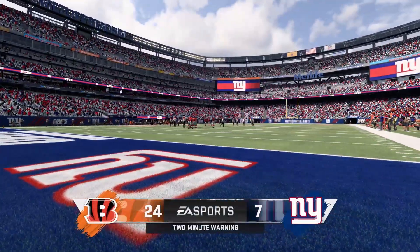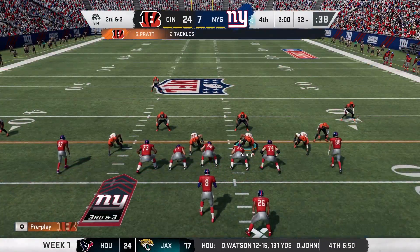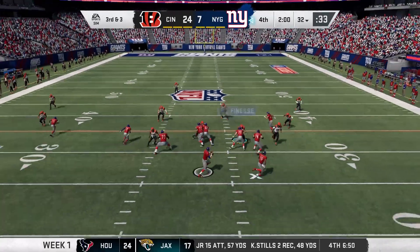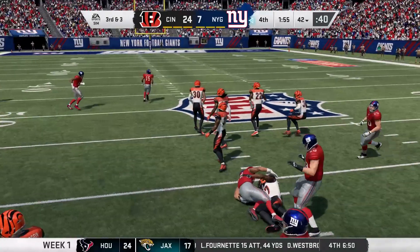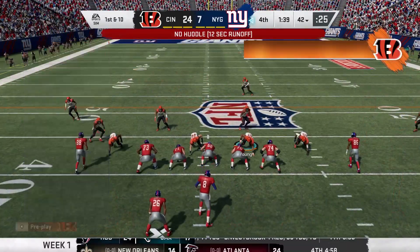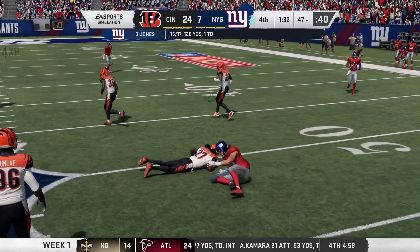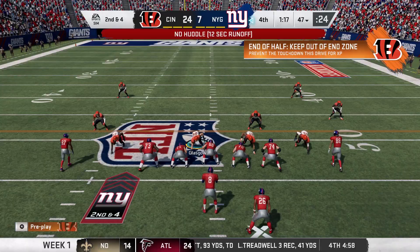Two minutes left to play in this football game on EA Sports — Giants football as we welcome you back. They face a third down as they try to find a late score. Back to throw — Jones, and Ingram hauls it in for the first down yardage before being brought down at the 42. Looking to throw again — Jones over the middle, he's got his tight end Ingram, and he'll go down right around the 47.